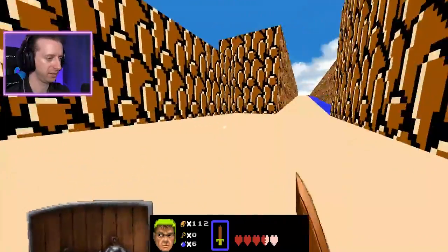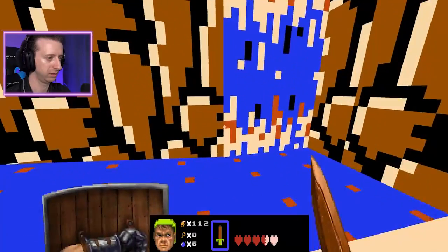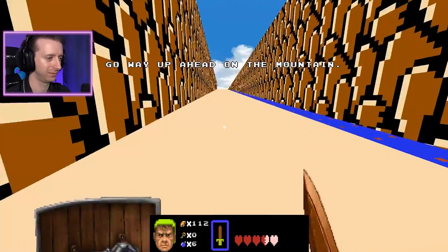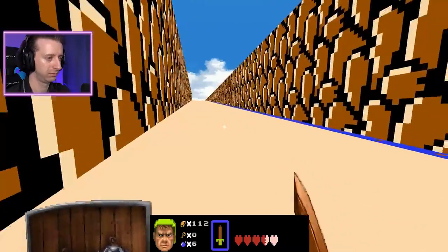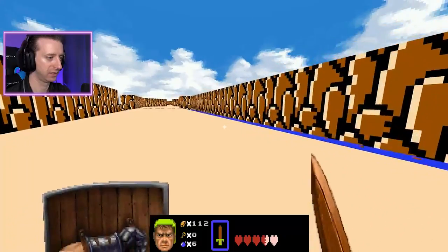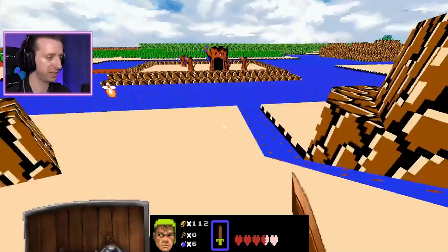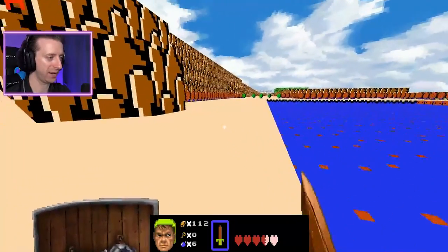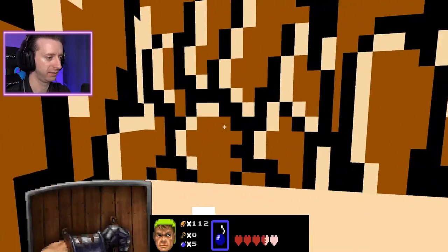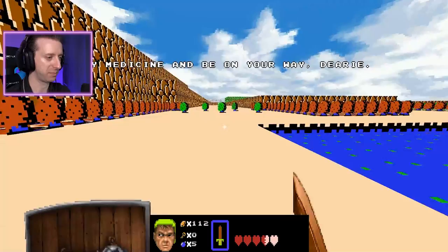I need another heart - six hearts for that. Some extra bombable walls around in here. There you go. There's Dungeon 1 again and I'm all the way back. Good loop. That's not a medicine place. I should just buy the candle.